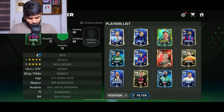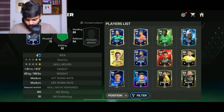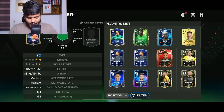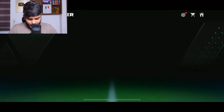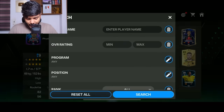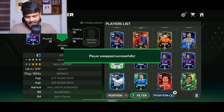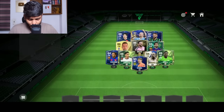Time to make upgrades. Ilkay Gundogan goes in at center mid. The goalkeeper is also an upgrade now — we can go with Kobel. And I can just go with Kunde in the left back position.